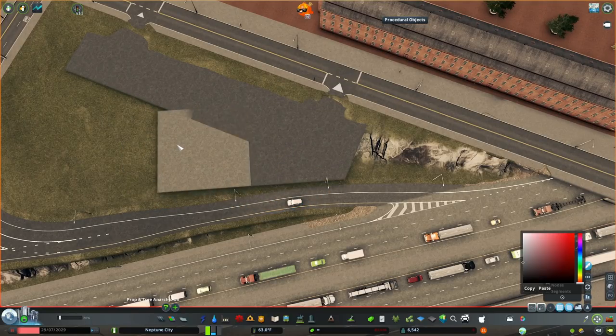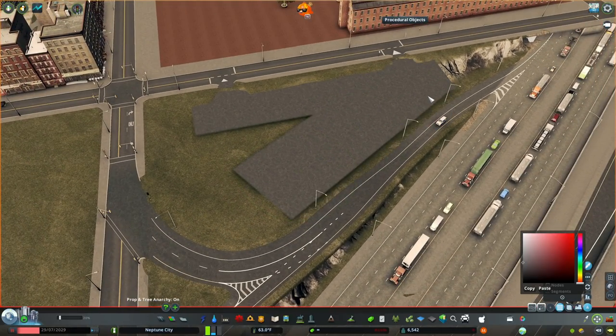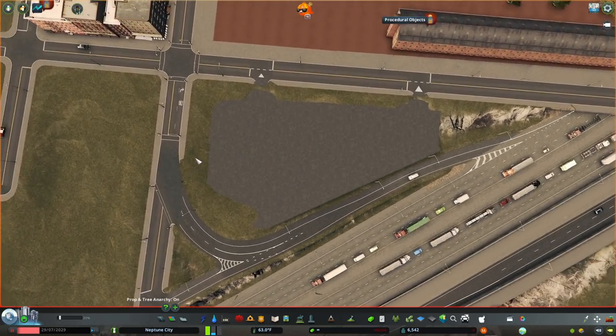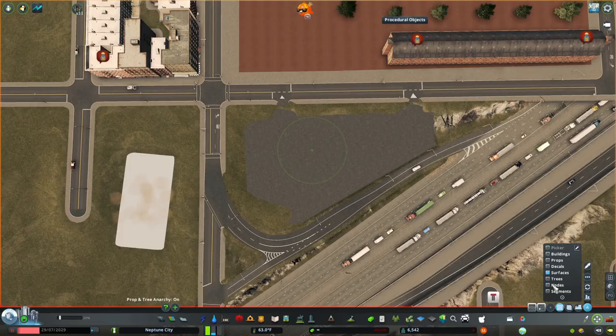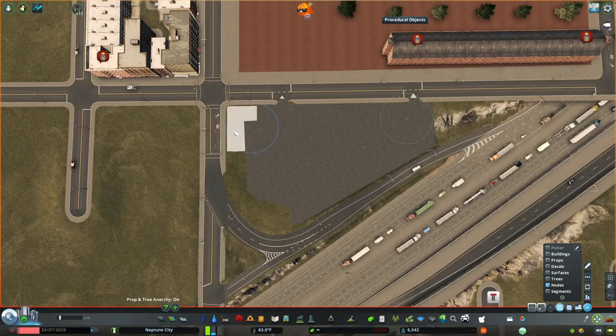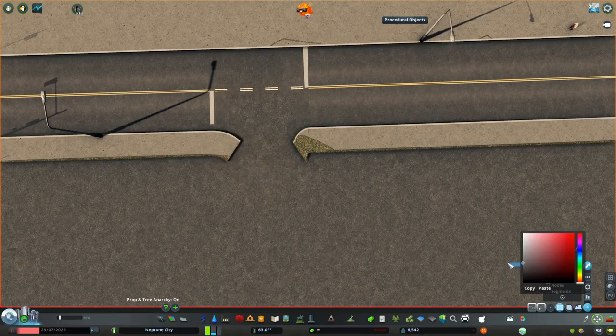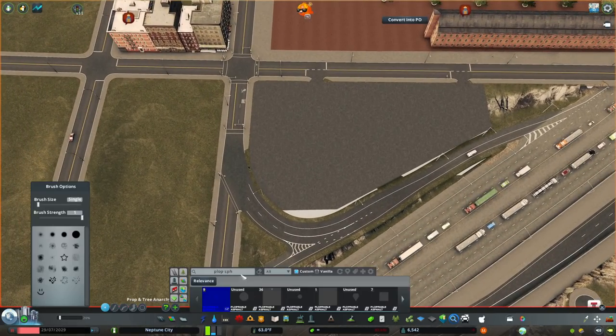Maybe somewhere along the line in this series I'll do a construction site where they're building the new stadium — that would be an interesting project. I'm going to hang on to that idea. So here you see me working on one of these parking lots — the more intuitive one right next to the stadium near the interchange.